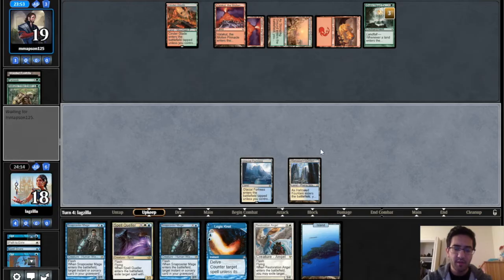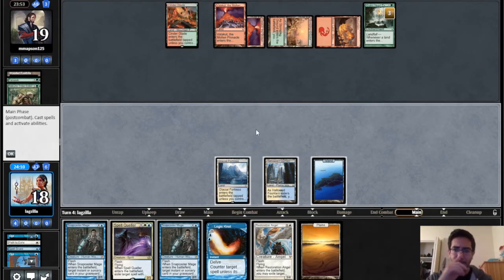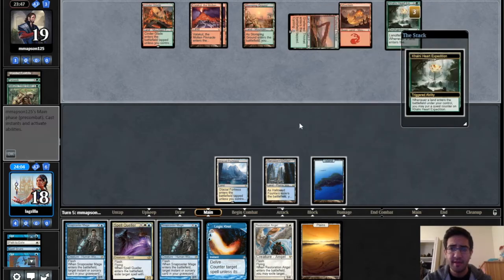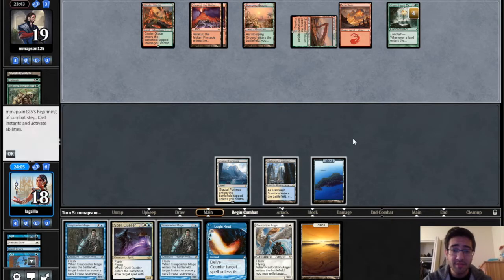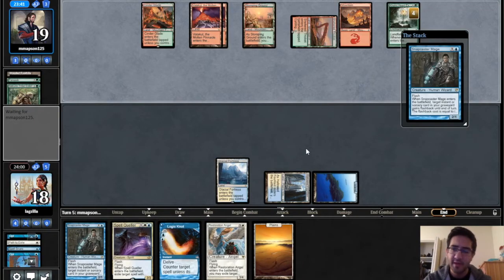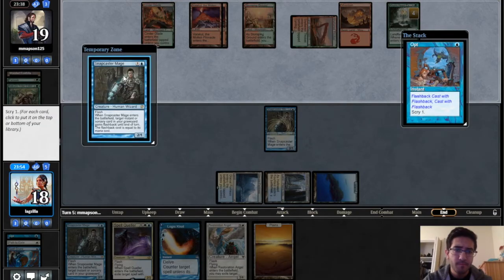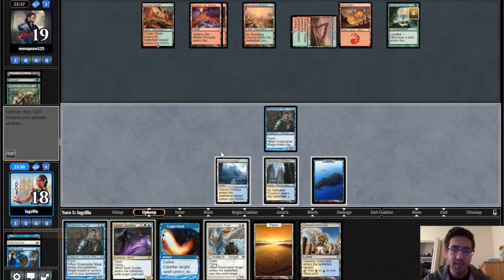Land is obviously going to be really important for us here — no red mana, not that we necessarily need it. We want to keep up Logic Knot for a potential Prime Time. Our opponent can sacrifice this to put two cards on the battlefield tapped. What we want to do is make them use their triggers on our creatures and then maybe force through some burn. I'll go ahead and flashback Opt here just to get something going. Another Snapcaster Mage isn't quite necessary when we already have one in hand — we want to draw towards potential burn spells.